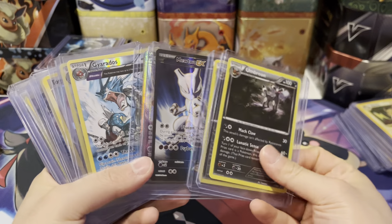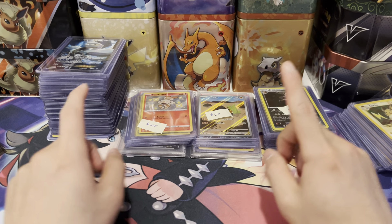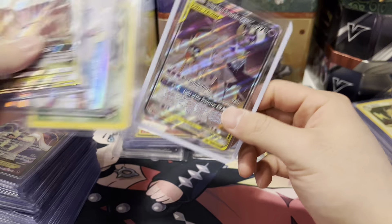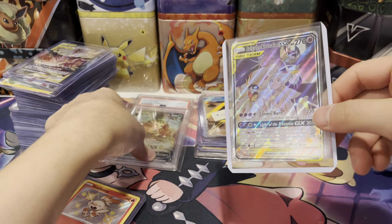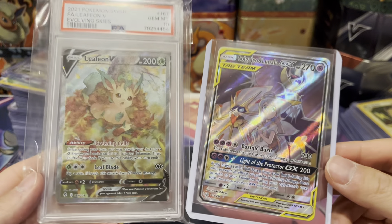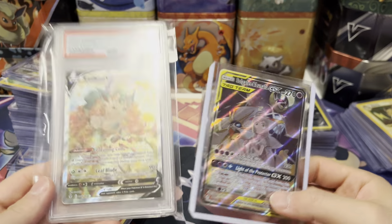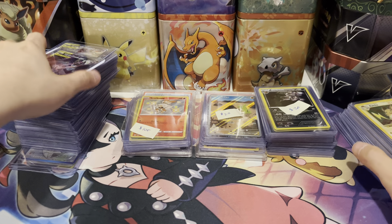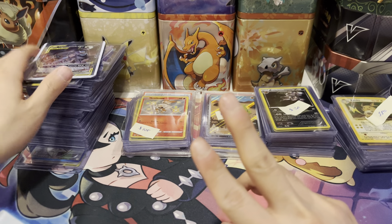Tons of hits overall — I'll keep a few but we'll see. My favorite pull of the day has got to be this Solgaleo & Lunala GX, or this PSA 10 Leafeon — they are the most expensive but they are the prettiest in my opinion. That's going to be it guys, I hope you enjoyed the video. Let me know which pile you thought was the best deal. I didn't expect to spend this much — around $800 — but I think I got my money's worth. I'll see you guys in the next one, peace.